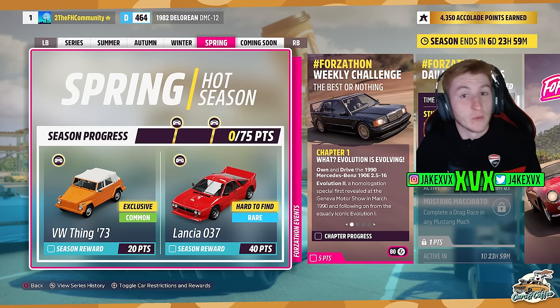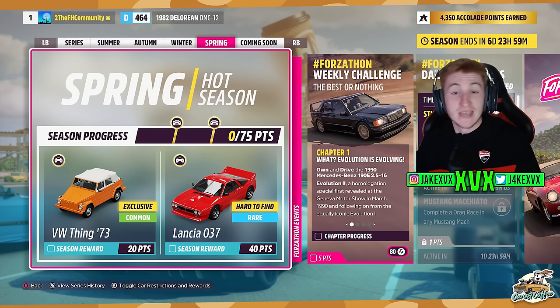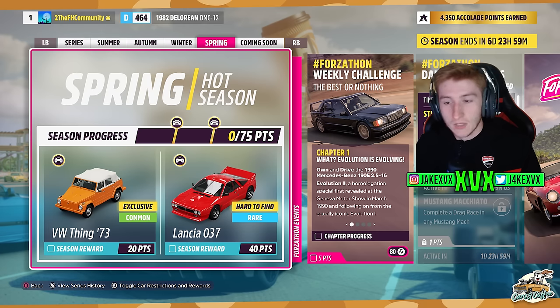The fourth and final week, which is spring, has the fifth new car of the month for 20 points: a Volkswagen — a very interesting, very bizarre-looking car that's going to be cool to add to the game. For 40 points on that fourth week, you can get the Lancia 037.